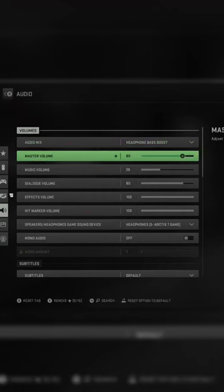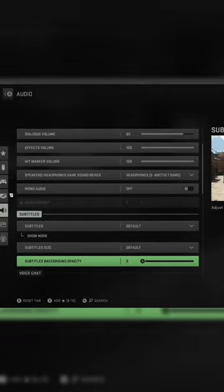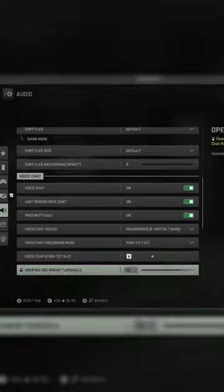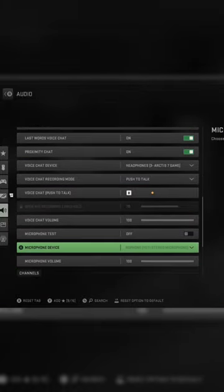Then you gotta scroll down to your Input and Outputs. My first mistake was thinking that the voice chat device was my microphone, when actually, if you scroll down a couple more rows to find Microphone Device, make sure that's what you have it set to.